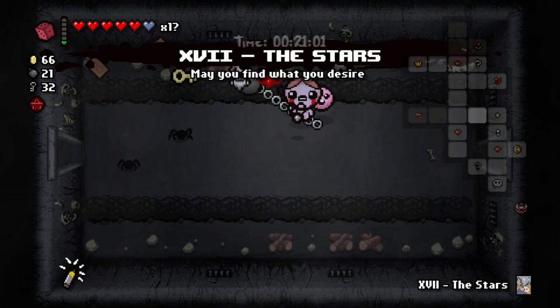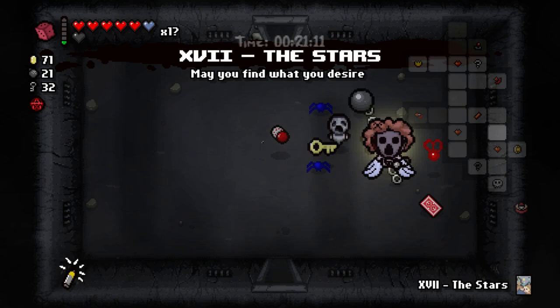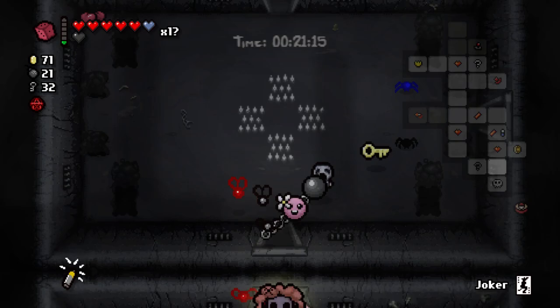We'll take the Stars for now. Bombs are Key — not very pertinent in either direction, we've got plenty of both. Joker — Joker is our card now, because we want to use that on the Chest or the Cathedral. Probably the Cathedral.